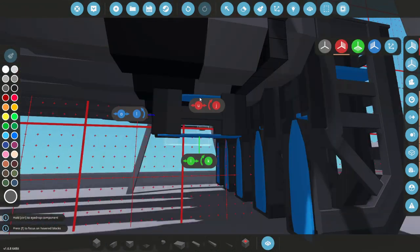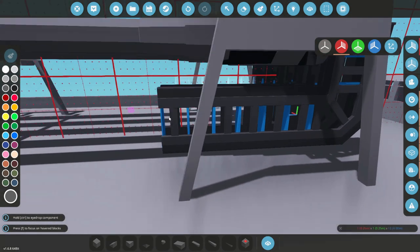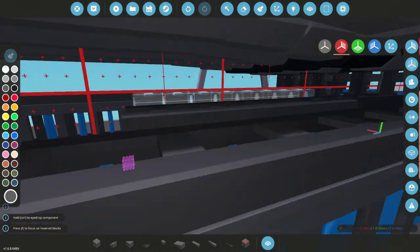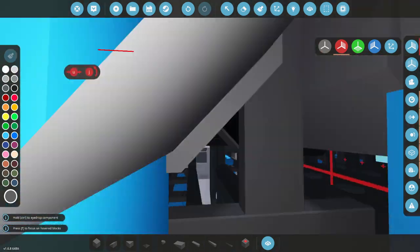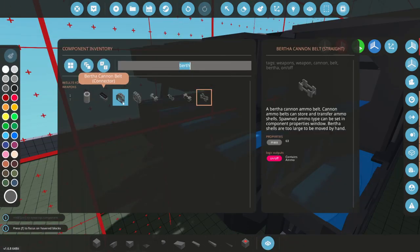And then what we can do is get some straight pipe thingamabobbies, go ahead and smash them onto there, and drag them pretty much all the way to the end of the gun, because they're only going to go up anyway. So this is actually fine. Do that as well, and then do this one right here. The only thing we definitely need is a feeder.